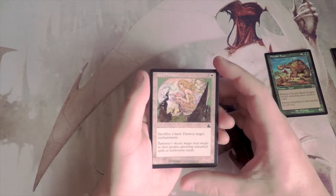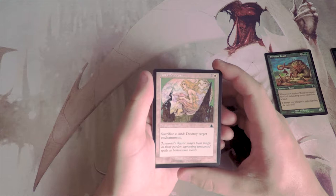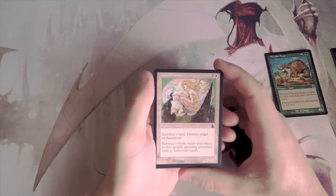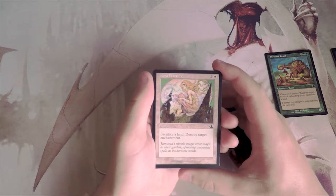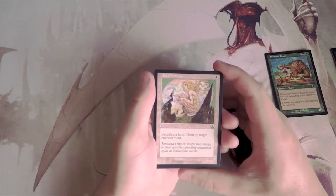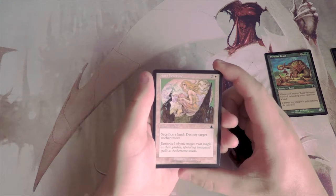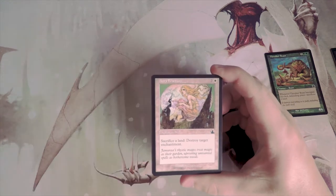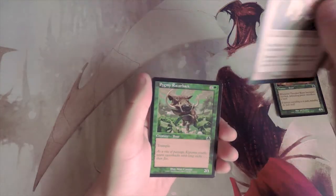Aura Fracture is two and a white enchantment — sacrifice a land to destroy target enchantment. Sacrificing lands isn't ideal, but it gives you a use for excess lands late game against enchantment-heavy decks. Enchantments aren't always heavily played though, so this is really just a sideboard card.